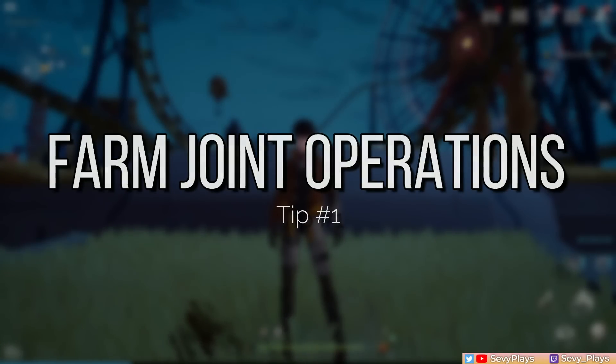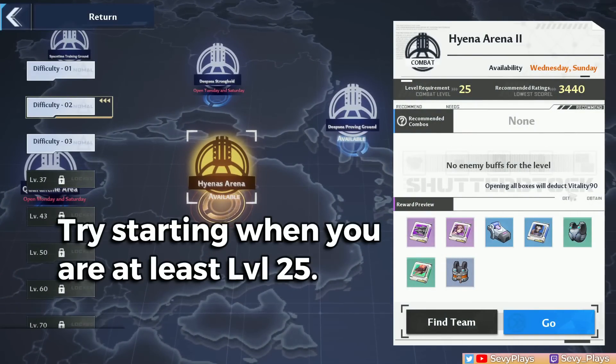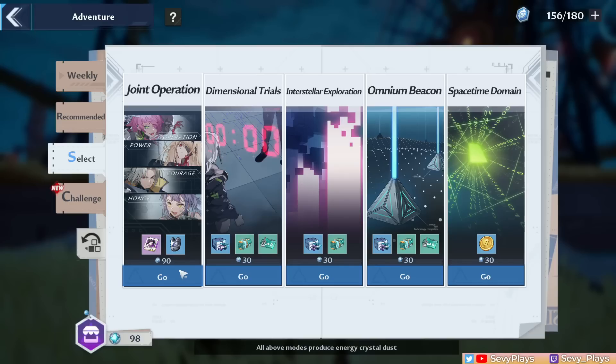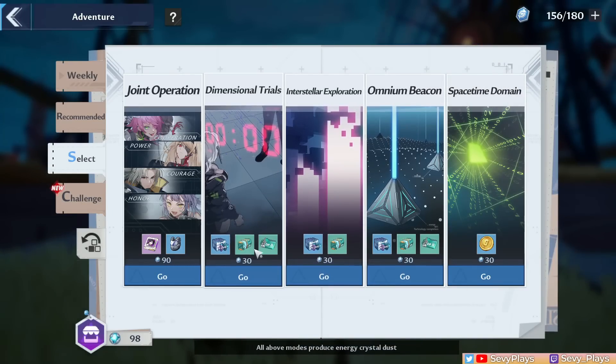Number 1: Farm your Joint Operation. Joint Operation is a co-op dungeon that comes in three stages and you can open chests three times, which is why it costs 90 vitality. But you don't have to open each chest, so you can still do it with less than 90 vitality. For me, it's currently the most worthwhile place to spend your vitality in order to get matrices and equipment. There are other activities that give you things to level up your matrices and weapons, but personally I haven't needed to use my vitality to farm these as a free-to-play player. Eventually, when you run out of these from world exploration and mission rewards, you'll have to farm basic level-up materials, but right now it seems very low priority.